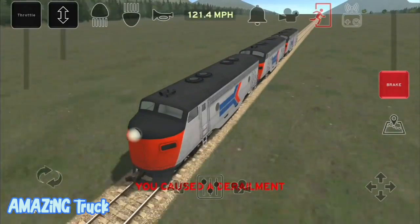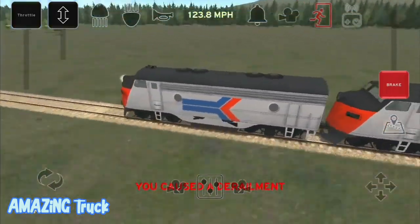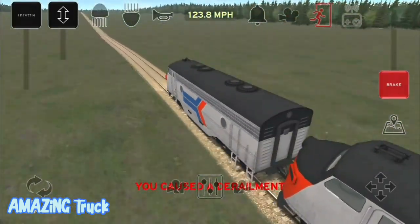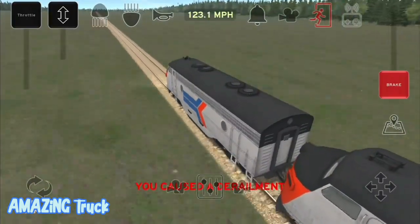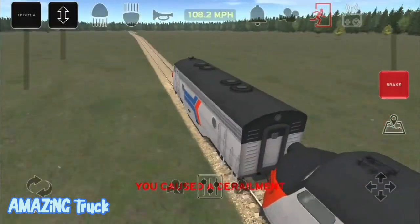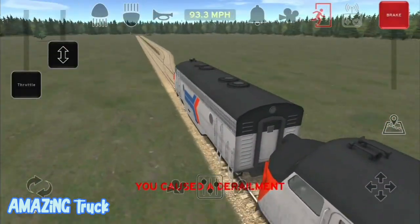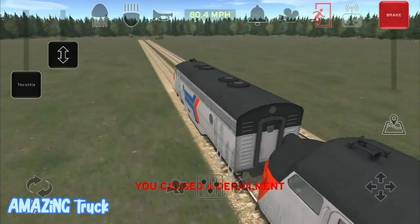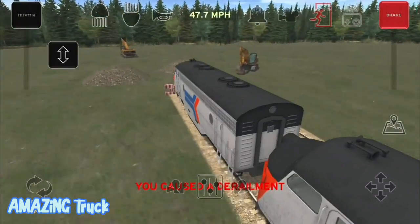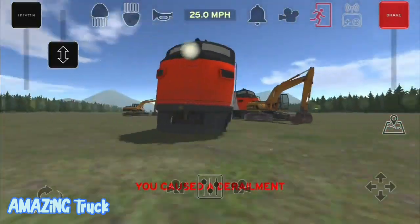One hundred and twenty miles per hour — that's the fastest I've ever gone in this game, guys. Almost 124 miles per hour now — that's a new record, a new kilometers record. Okay, let's start to brake. Oh nice — so here is like — oh my god. Yeah, that went well.